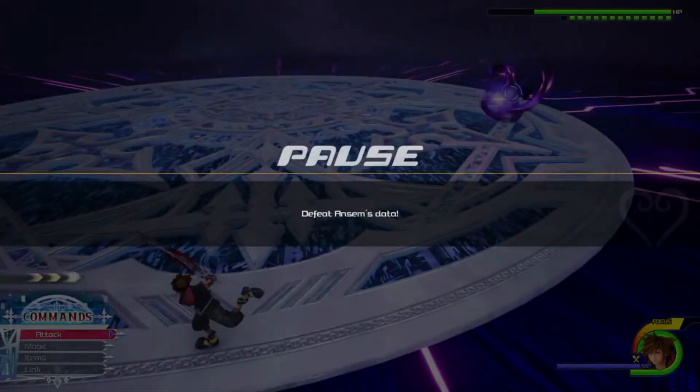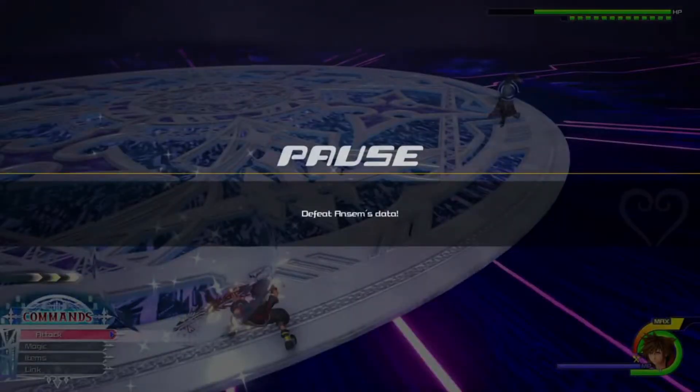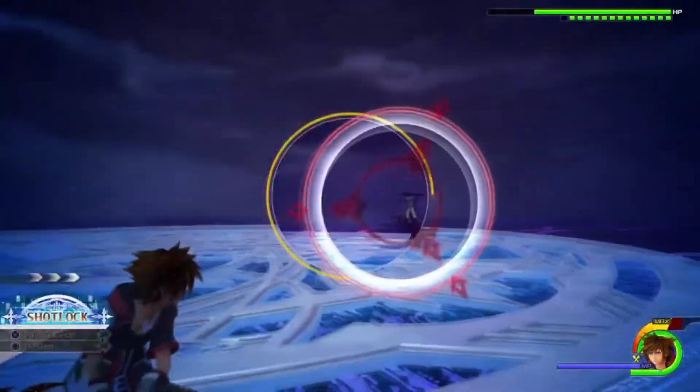In this attack he's going to have a dark aura around him and then charge at you. It moves kind of slow at first and then speeds up, so you just want to guard it. On the third one you want to delay your guard because he's not going to start it right away. Just wait and then guard, and afterwards you can air step towards him and he'll be open.